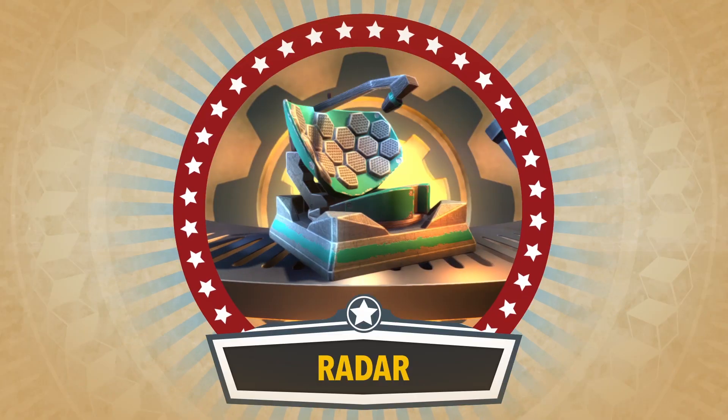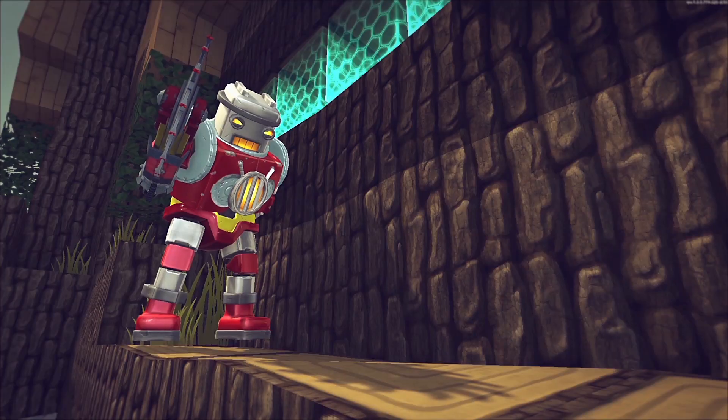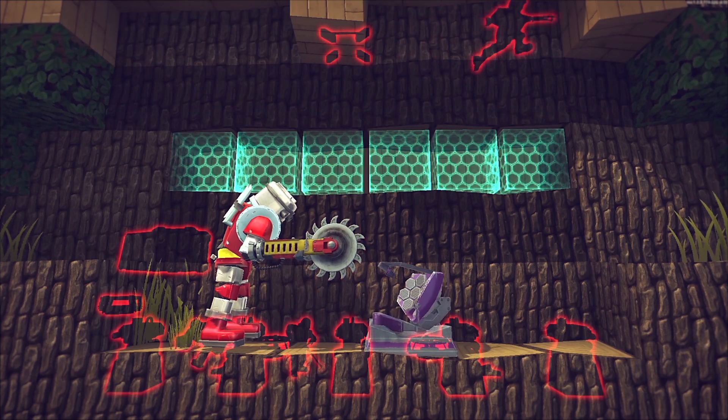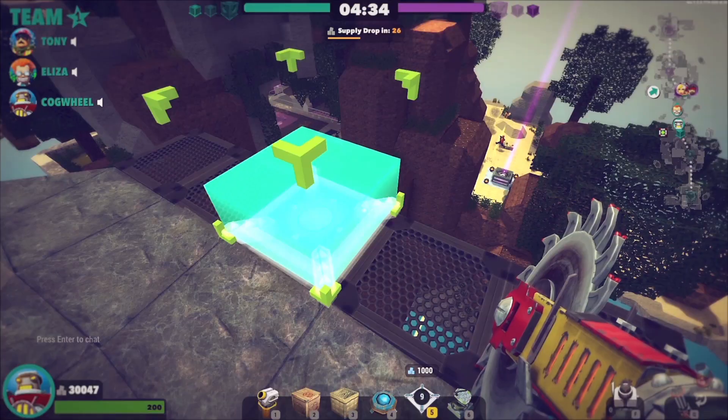His class-specific blocks are radars, respawns, landmines, and sandbags. Radars are essential for maintaining vision around your objectives and for scoping out enemy defenses. Once placed, they reveal all nearby enemies and structures in a 360-degree radius.